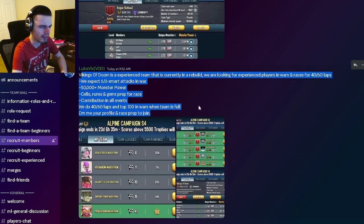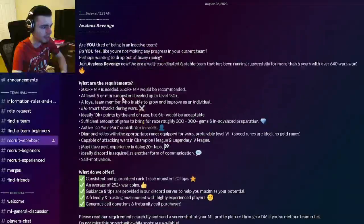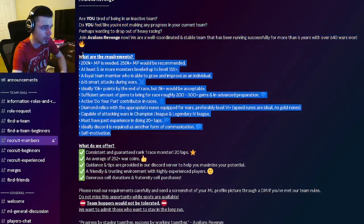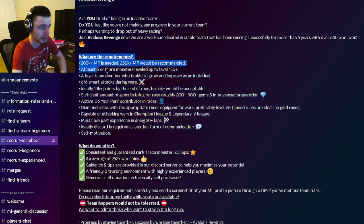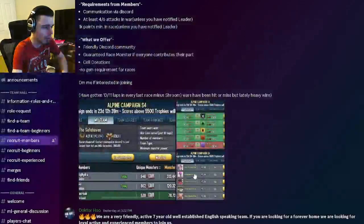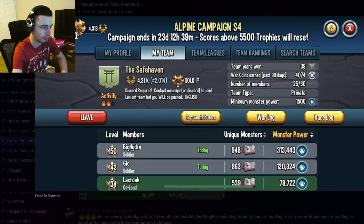If they have at least 100 war coins and don't quite have 10 laps but have gotten them in the past, it could be a good team to join — especially if they have a lot of rules, because that most likely means they are willing to do the race well. To summarize: look for rules, make sure to read them so you don't get kicked. Getting kicked in the middle of the race is not ideal. War log needs at least 100 war coins, race log at least 10 laps, then look at the rules.